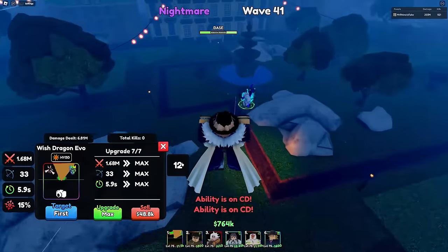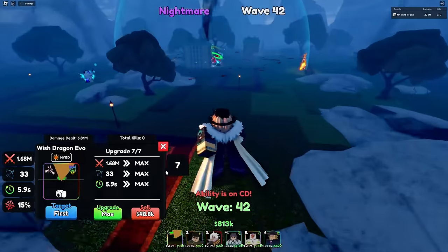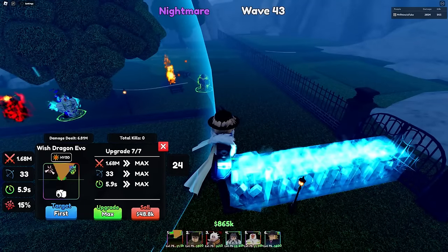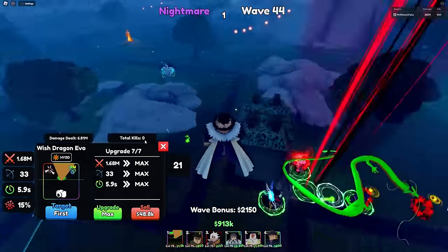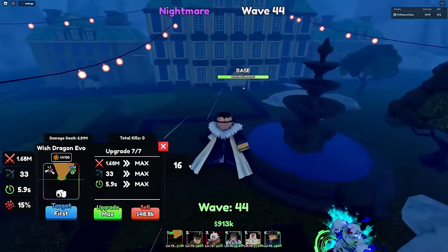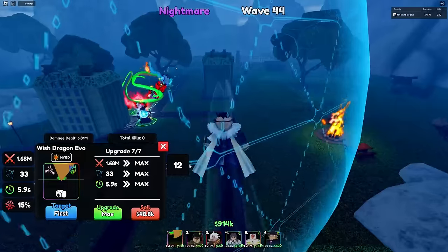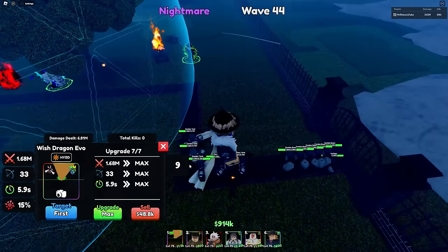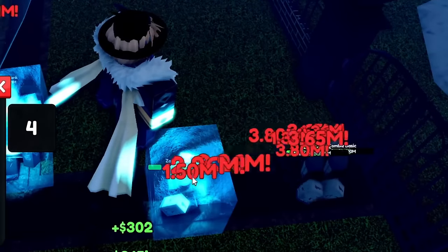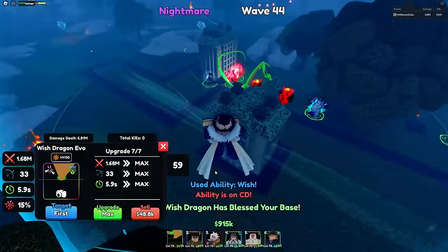In Nightmare, I don't think Shinron's ability is that OP. Like in a normal Infinite I could see it being incredibly OP, but I've run out of space. Shinron's ability is not really that OP if you're doing an infinite map in Nightmare Mode, since the enemies gradually have a lot more health. They literally have 3 million HP as they spawn, so it's really not the best.